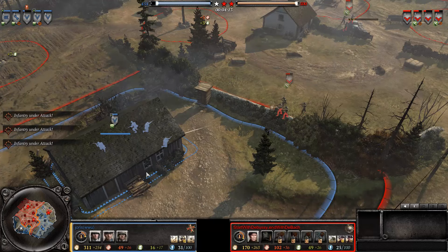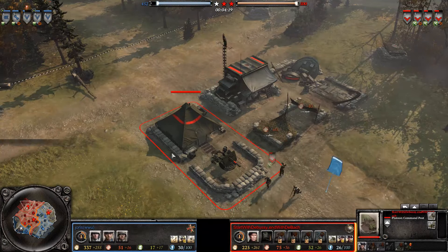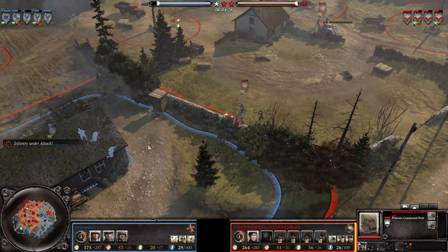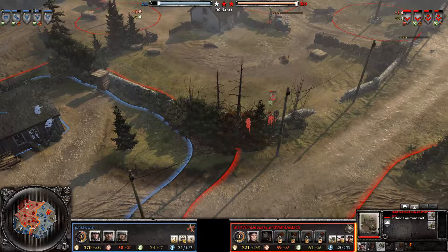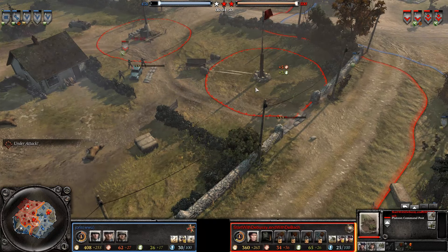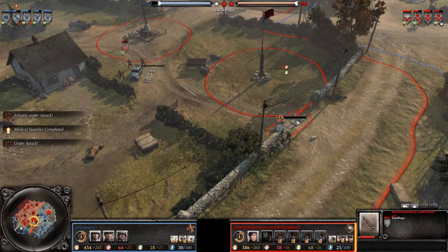Neither player still continues to be teching up. There we go — we're finally seeing a tech up from both sides. Germans are a few seconds behind the Brits. The Brits have their platoon command post out, but no tech into either that AEC or the Bofors. I'd be extremely surprised to see the Bofors at this point — I don't think I've seen a Bofors unless it was a 2v2 game. And while the Brits have some fuel, the Germans have a slightly more robust infantry composition. The pioneers here are only sitting trying to put fire into these sandbags and open this path back up for their troops.